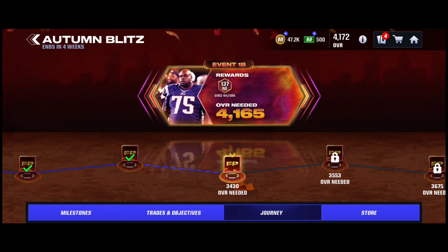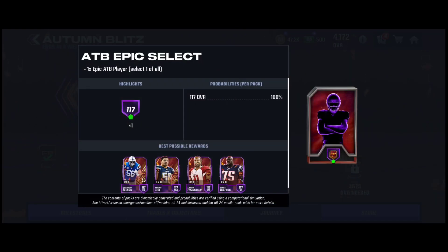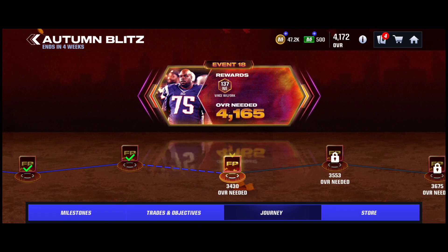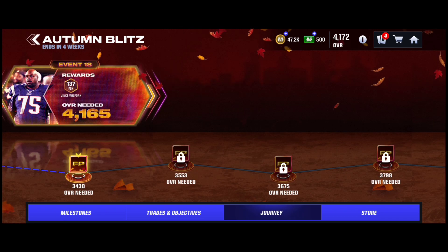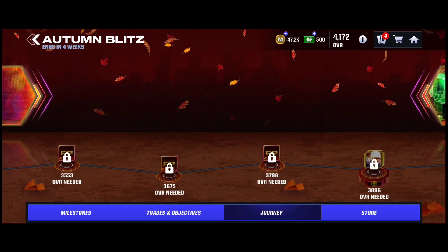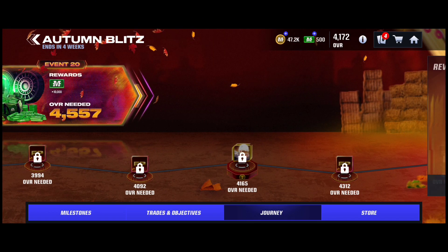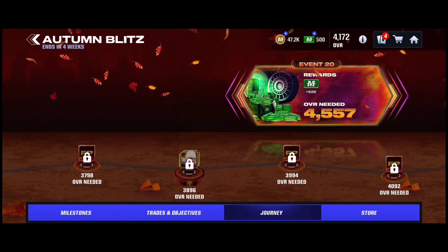If you guys grind throughout the journey and you're at a certain overall — which is 3430 — you can get an Epic Player Select Pack. If you're not at this overall, just boost and you'll hit it to get this Epic Select. If your overall is not that high, you will miss out on certain rewards like a lot of Mana Cash and Vince Wilfork. I'll be getting Vince Wilfork — stay tuned for that.